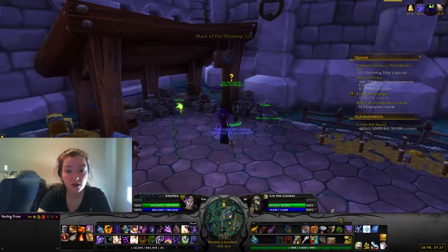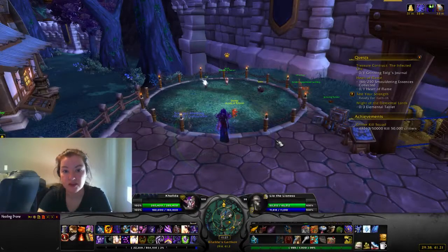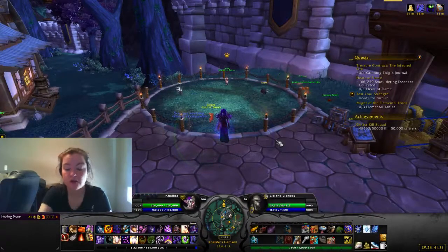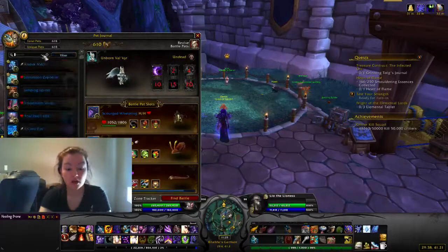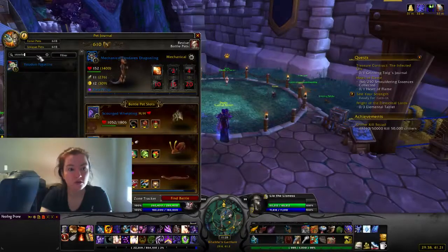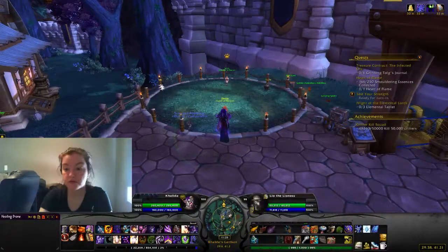If you don't have Scourge Whelpling, this fight can be kind of difficult. Even just grabbing a Dragonkin is good, or some type of undead that has a Dragonkin move. You can do this with any Dragon. Unborn Val'kyr also works, Voodoo Figurine works — there are a lot of pets that do work. Unborn Val'kyr I still don't have because it's rare and you can't buy it on the Auction House since it's a pet battle one. Mechanical Pandaren Dragonling will also work. Voodoo Figurine you get from Archaeology. That is it for this one — thank you so much for watching! I hope you found that informative and we will see you back next week on Saturday. Like and subscribe if you feel so inclined, and have a beautiful day.